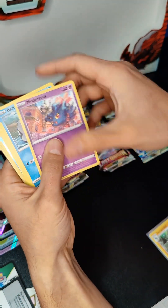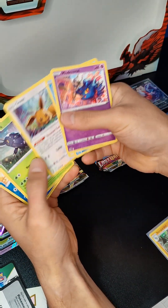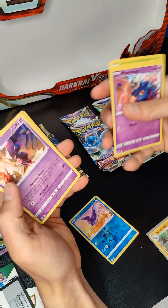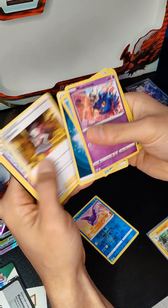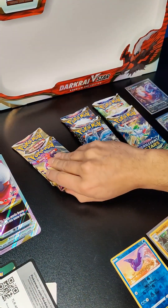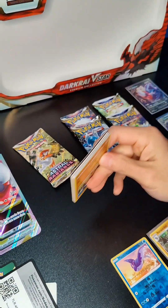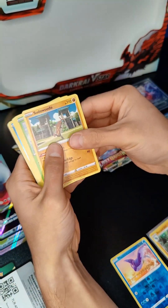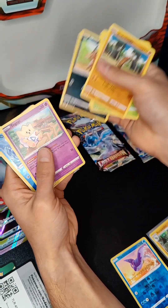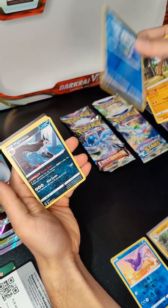I'm not going to do the counting and pulling the most rare one last — I just kind of want to pull these and see what we get. Got a Mantine, nothing too crazy, just a little rare there. Third Astral Radiance — let's pull something big here. Nothing too crazy, just another rare, Mighty Yenna.